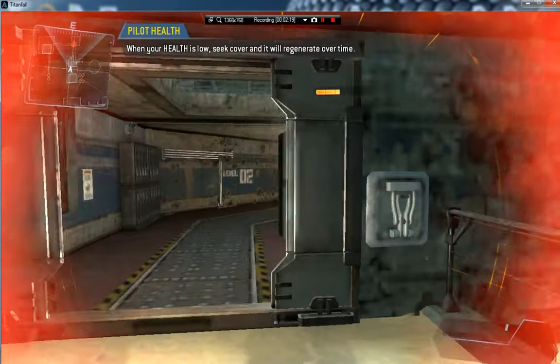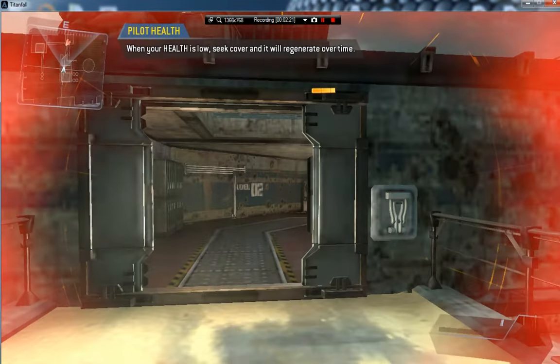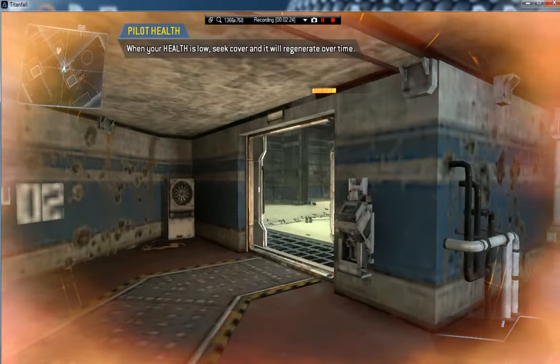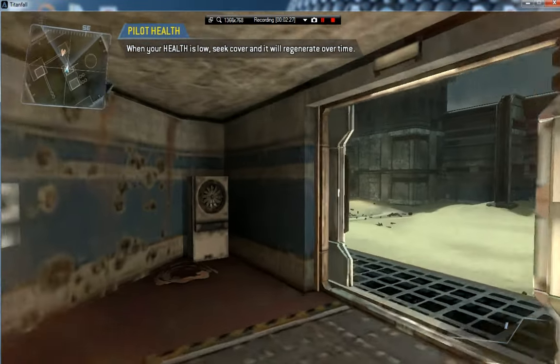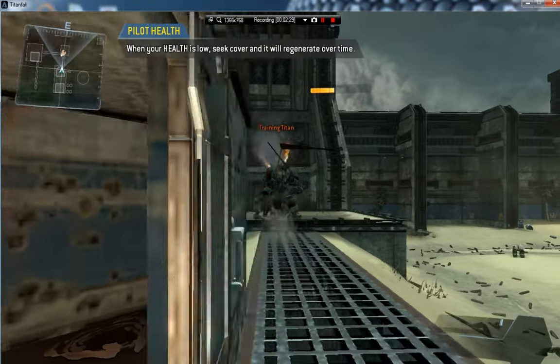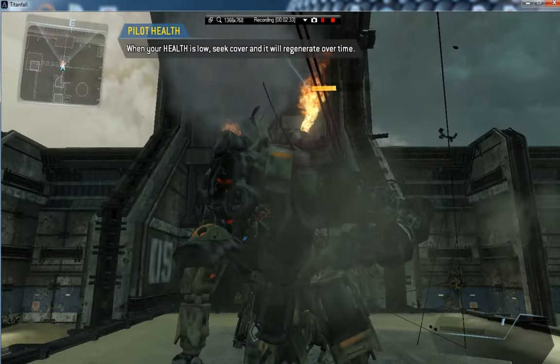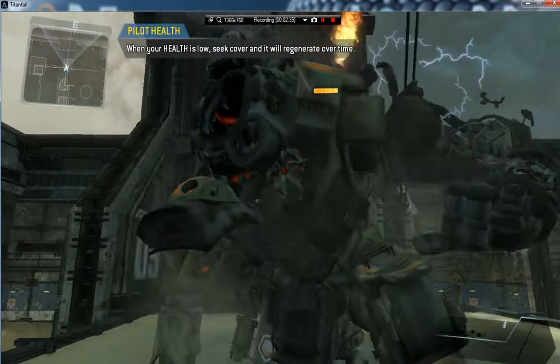For this certification, death simulation has been disabled. As a pilot, when your view screen tints red, you are close to death. Avoid taking damage for a short time and your health will re-stabilize. Once the red tint on your screen fades away, you have fully recovered.